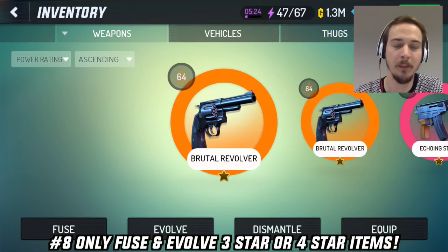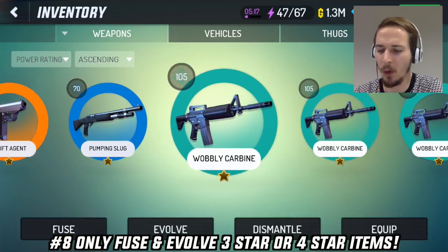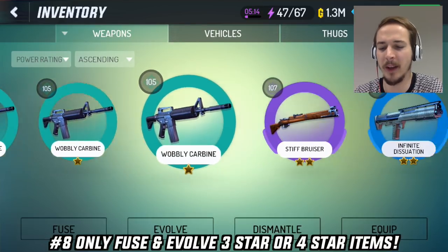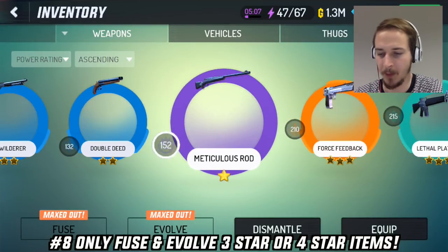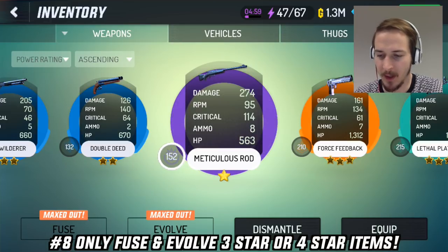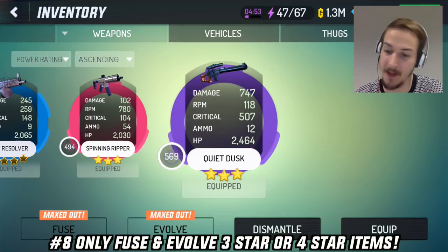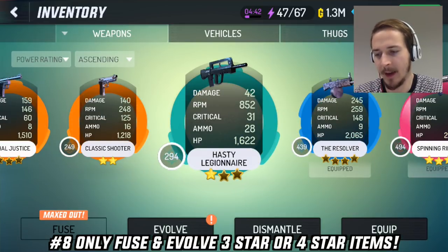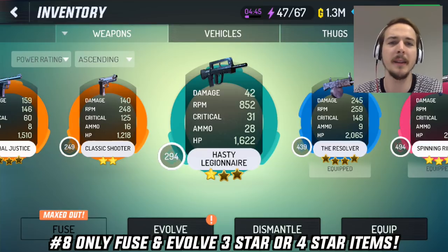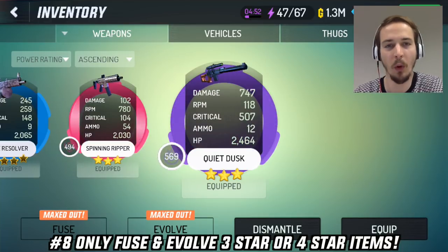Number 8: Upgrade the right items. During missions you will get a lot of weapons and vehicles that only have 1 star and I really recommend you not to upgrade those weapons — don't fuse them, don't evolve them. I did it once with a sniper and it's maxed out 1 star doing 247 damage. But I have a 3 star sniper with 747. I never do anything but upgrading 3 star or 4 star items because it's just a waste of time and money to fuse and evolve lower star items.